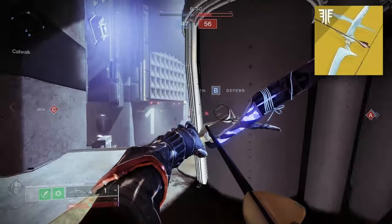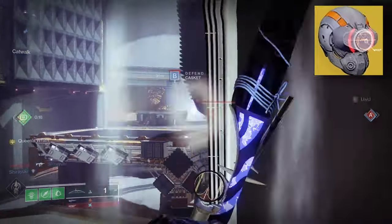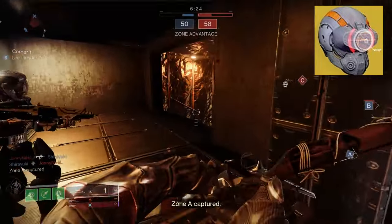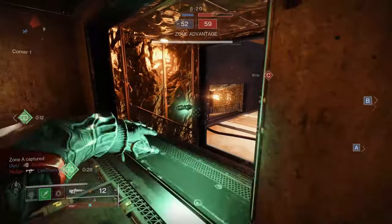And even worse than that, having a backup bow swap option. And number three: crushing an exotic to give us another layer of wallhacks and extra information. These all work together in harmony for some quick and cheesy kills.